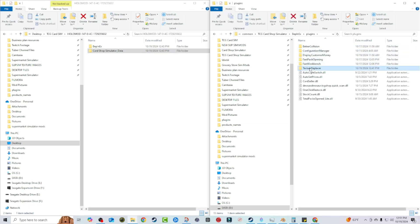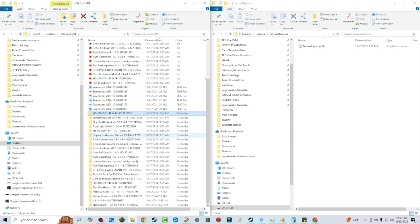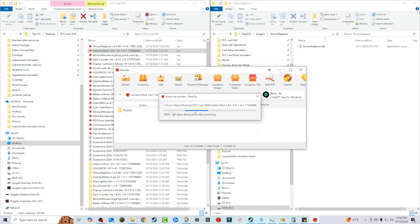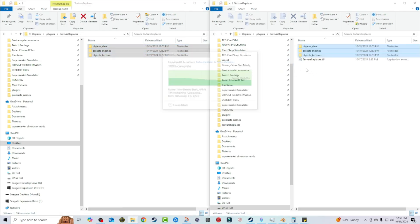This will be a good example of how to properly uninstall a cosmetic mod you already have and place a new one. Go to Bepinex, Plugins, and here's the Texture Replacer folder with all the object data. We're going to take all of that — the data, the meshes, the textures — and delete them. Now those changes are gone. Then we go into our downloads folder, grab the updated hololive mod — not the old one — which has had a bunch of new things added.